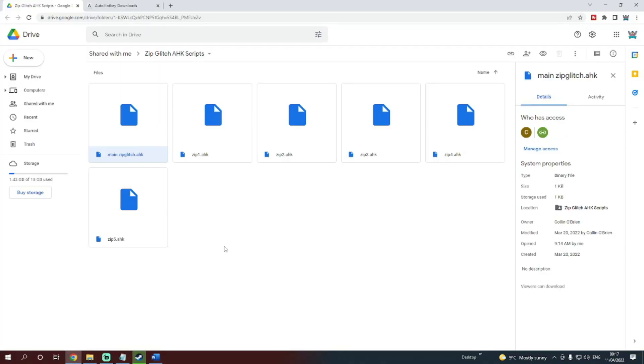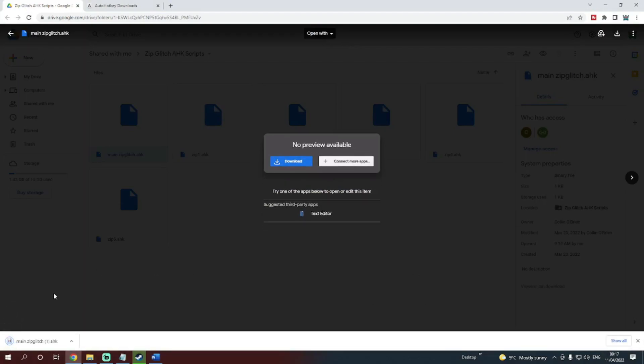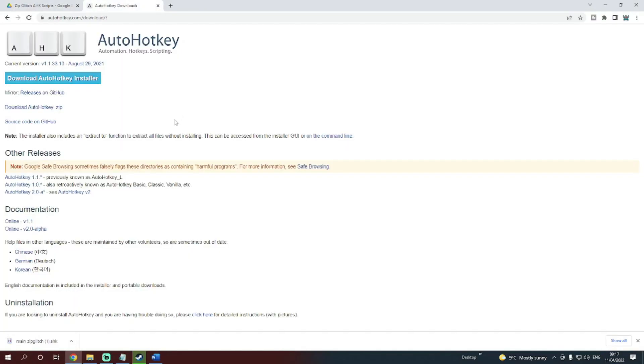Before we do anything, you're going to need the macro that we're going to be using. Come to this address here that I will link in the description below, and then download this top one here. You will need to download AutoHotkey as well for this script to work, so make sure you download that as well.